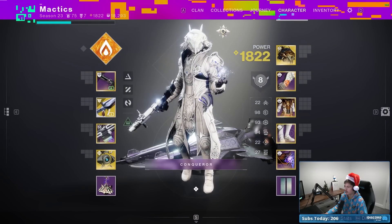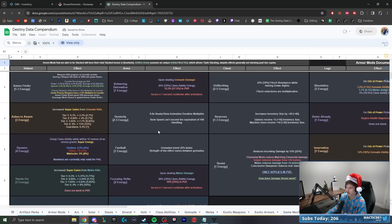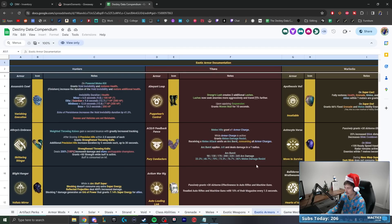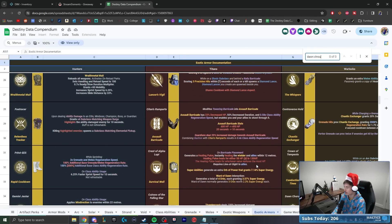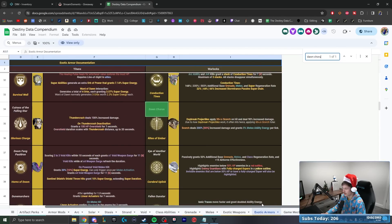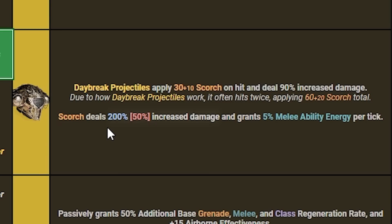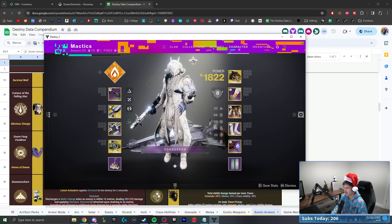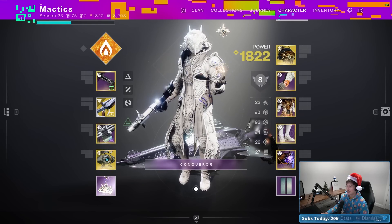That improved Scorch — let's take a peek at the Destiny Data Compendium. We'll go to exotic armors and search Dawn Chorus. It says Scorch deals 200% increased damage and grants 5% melee ability energy per tick. That's what it means when it says we get improved Scorch — 200% bonus damage, which is technically a 3x increase. Pretty impactful.